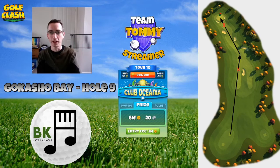Hi everyone, welcome to this video looking at hole 9 of Gokasho Bay in Tour 10. In this example we do have a headwind on the drive, so I'm going to play the standard shot. When I do have tailwind I go for a power hook shot with the Apocalypse, but I'll demonstrate that in a video later on.